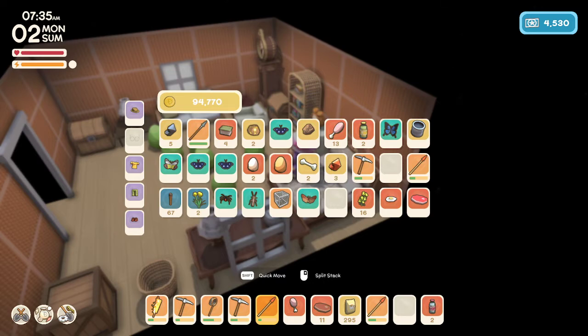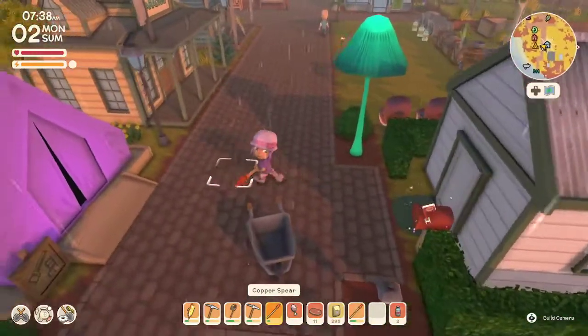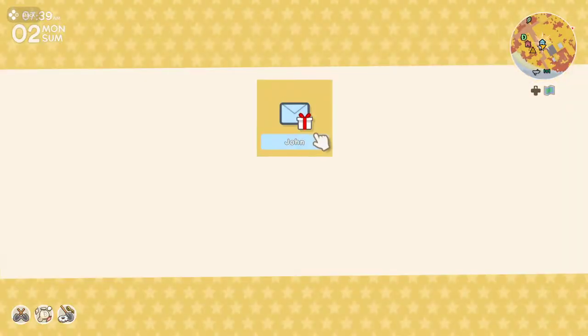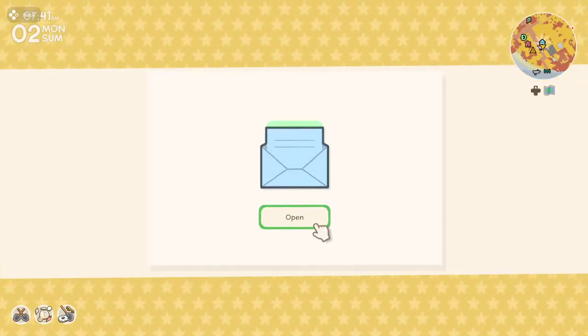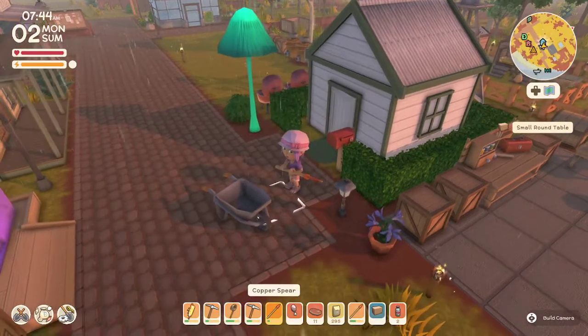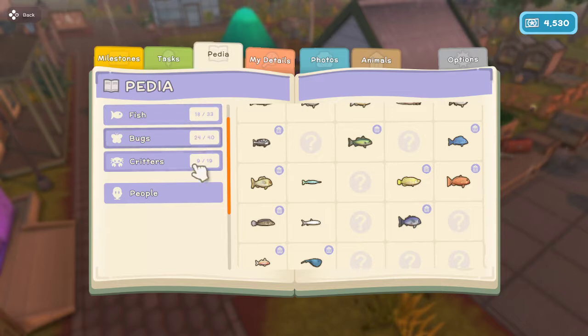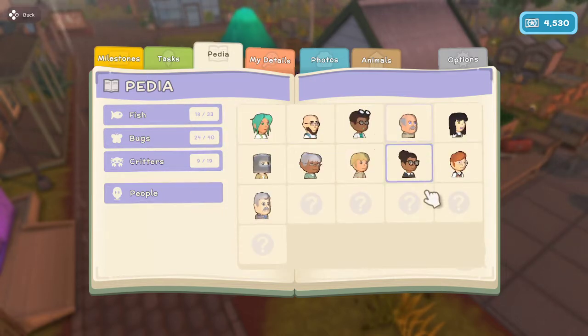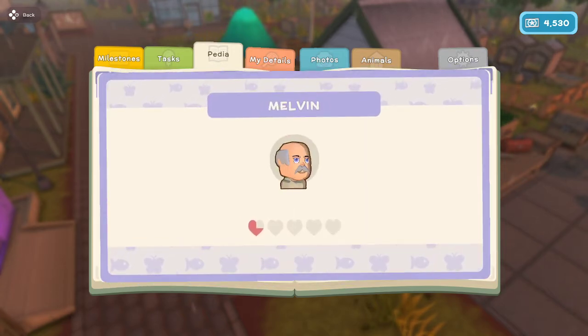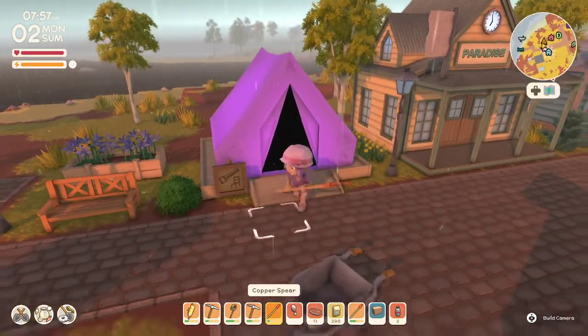Hello and welcome back to Dinkum! Today's the day we get to turn in all our eggs. Oh my gosh, Melvin's back — he's come back so often. Maybe I don't really need this small round table to be honest. I just wonder if he's getting close to wanting to move in because he keeps coming back. We have four or five more people to meet. Melvin's almost at a full heart.